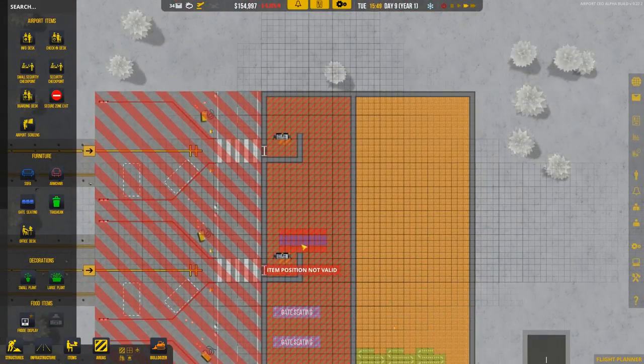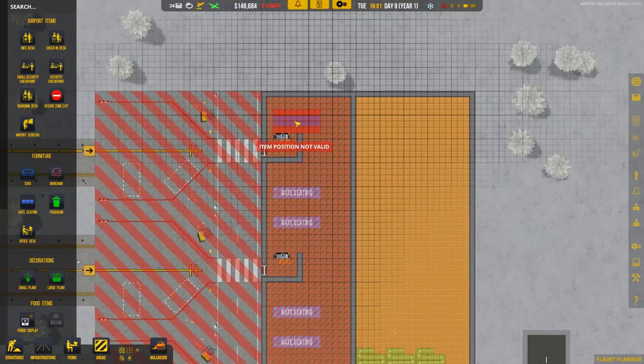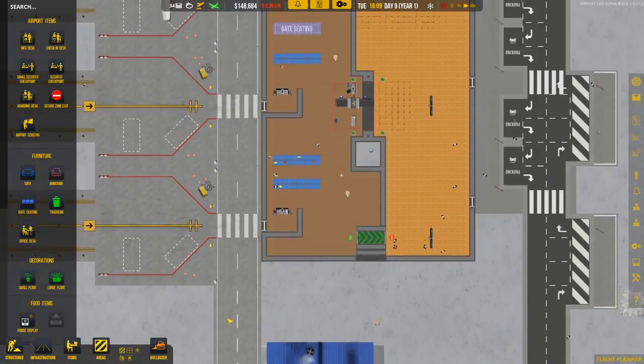One, two, three — one, two — and there you go. You don't get as many benches I'm afraid; in fact you don't get any. I haven't got room for it. You're going to have to share the next gate along's benches, but we don't have that many passengers right now so it shouldn't really concern you too greatly.